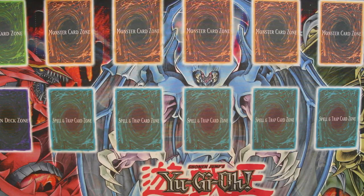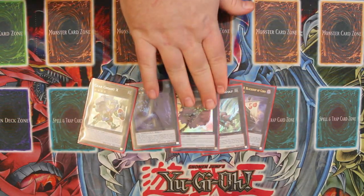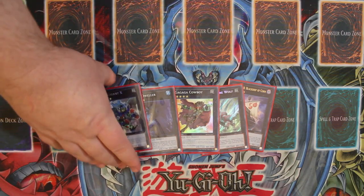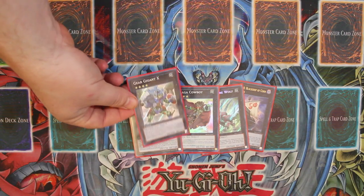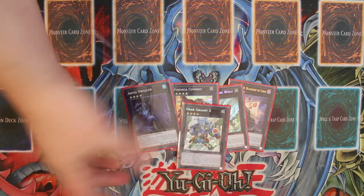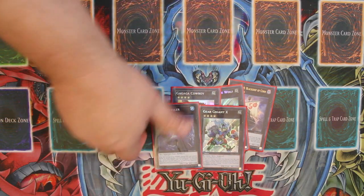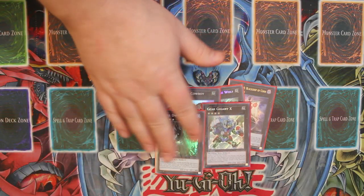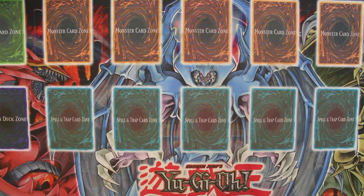For rank four XYZs we have Black Ship of Corn, Diamond Direwolf, Gagaga Cowboy, Abyss Dweller, and one Gigant X. In previous builds I liked having more than one Gigant X but space is really tight so I've cut it down to one — usually I don't think we need to go into it more than once. Abyss Dweller is another really great card especially this format; a lot of stuff with Bujins and Mermails is really prevalent, so this card helps you get around stuff like that.